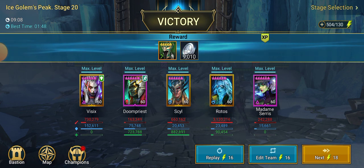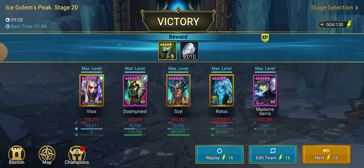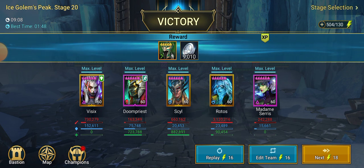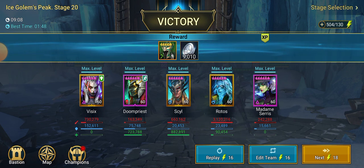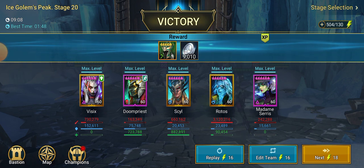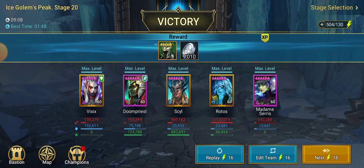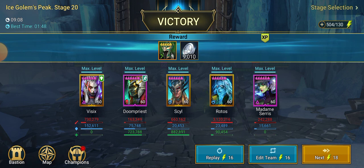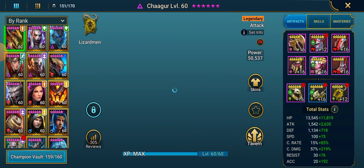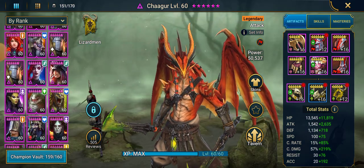Here we have Doom Priest doing her part along with Syl with the healing. She has a cleanse and increased attack buff on the entire team — not built for damage whatsoever. We'll get into her build in a minute. Doom Priest: Force Affinity Tank, good in Spider, good in Dungeons — pretty much good everywhere.